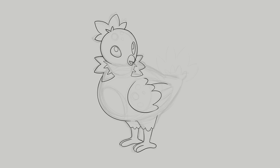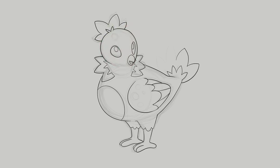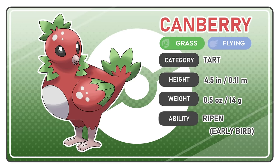I really made sure that it was properly chunky. I also tried to make the head have the general shape of a strawberry. Of course, a strawberry bird Pokemon also needs a crest of spiky green leaves that grow on the strawberry's stem, just so the design isn't too simplistic. Add a couple of spots, and this bird's ready to fly. This is Canberry, the tart Pokemon — Grass Flying type.